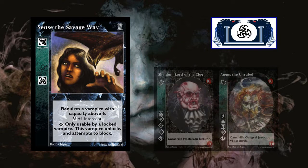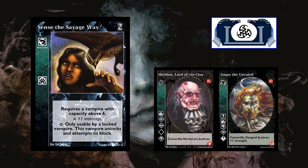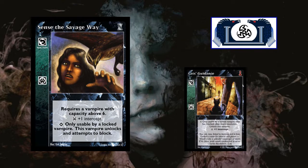Nosferatu and Gangrel decks — this is a really good card for them. Once again, if I'm playing like my Sheldon Lord of the Clog deck, but any high-cap vampire that has animalism, this is a really good card. You can rely on Cat's Guidance for plus one intercept, but then you can get another plus one intercept with this.